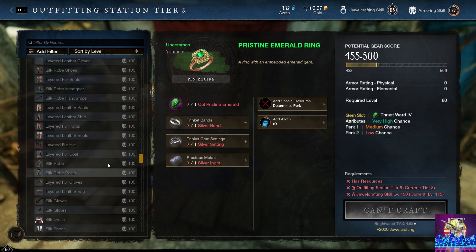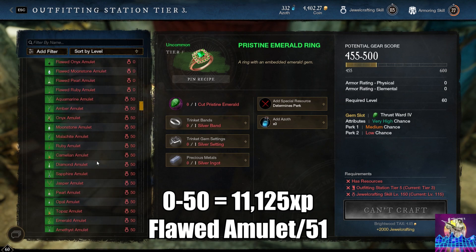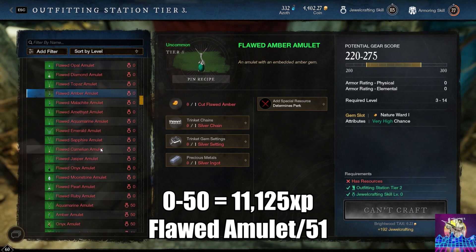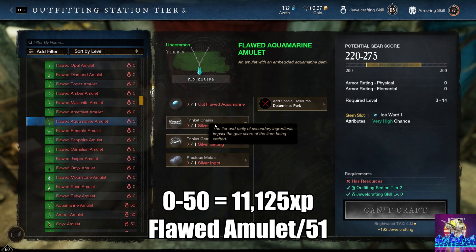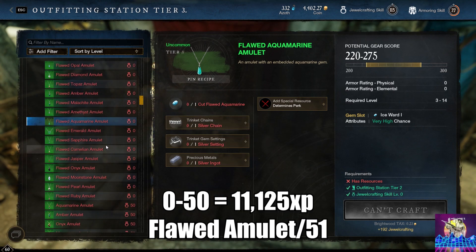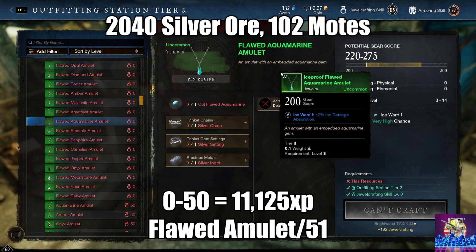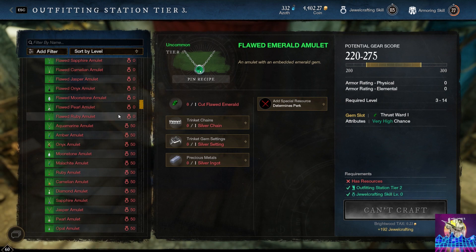Let's get straight into the 0 to 50 guide. For 0 to 50, you're going to need a total of 11,125 XP. You're going to want to make 51 flawed amulets of any kind — this takes into account the XP gain for silver settings and silver chains. That is going to require 2,040 silver ore and 100 moats of different variations depending on whatever gems you're cutting. Pretty simple, nothing too big for this range.